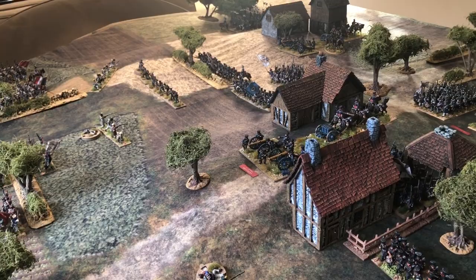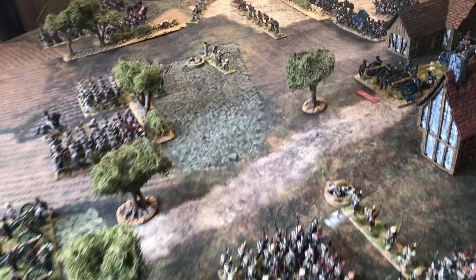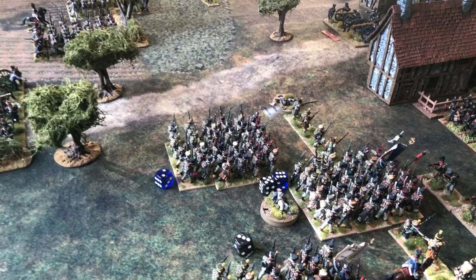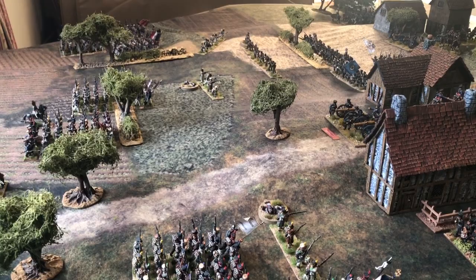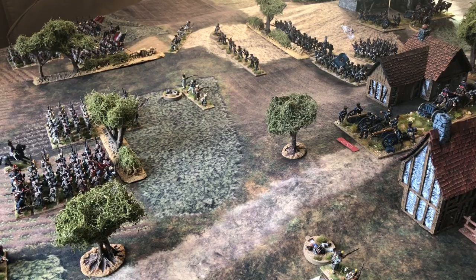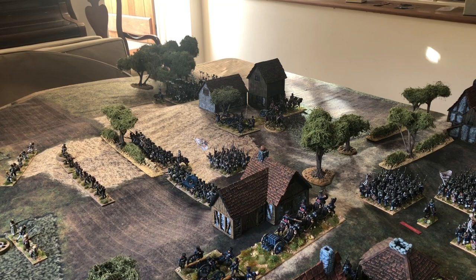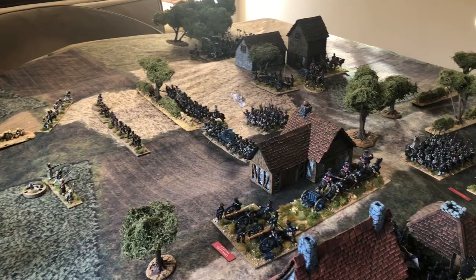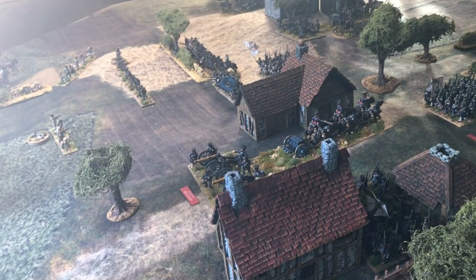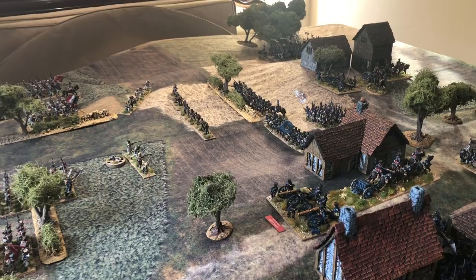Shooting in turn three: the Prussians fire first. Artillery assault from the village battery against the battalion behind the hedge line rolls an eight plus a six on the casualty die — three casualties total, but no discipline test. The hill battery fires at the French skirmisher screen at effective range, rolling a ten, giving eight after the minus-two skirmisher modifier — two casualties on the skirmisher screen.